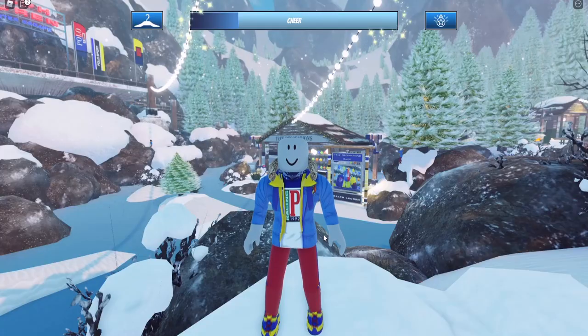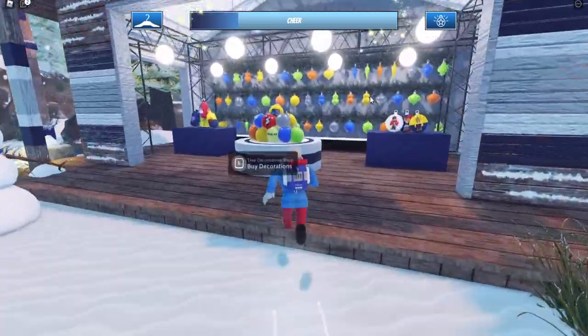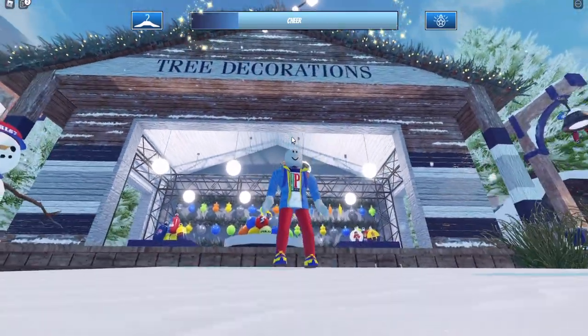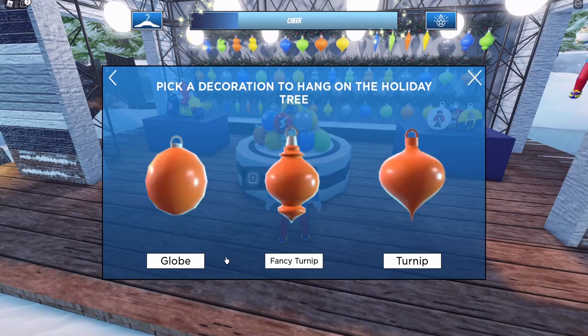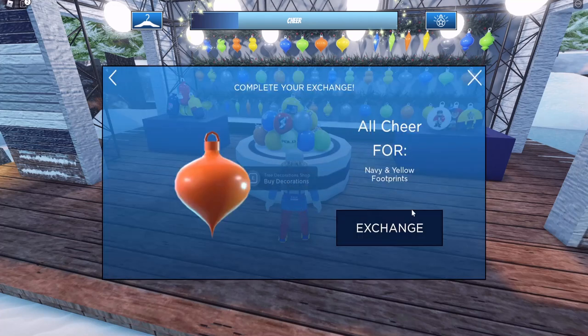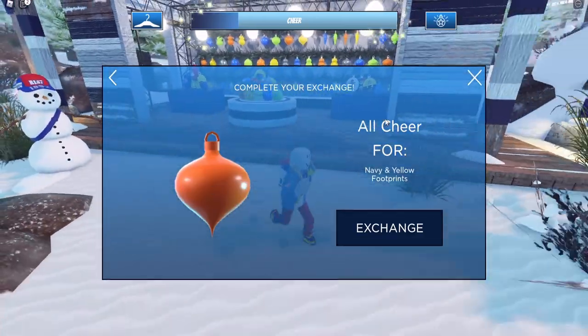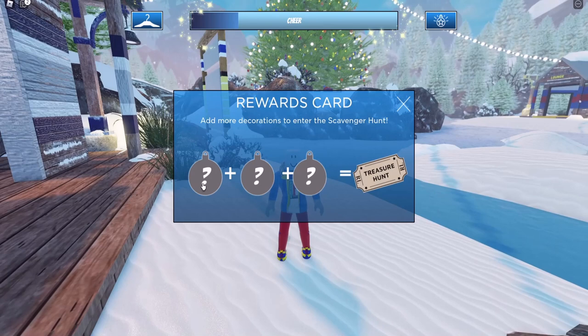I'll keep this video short and concise. You'll need to increase your cheer to 100% — this won't take long at all. Then come to the tree decorations and click on E to buy your decorations. You can purchase any of these, it doesn't really matter — a globe, fancy turnip, or turnip. Click on any of them and exchange 100% of your cheer for one. Right now I don't have enough, but when I do, I can easily get one and then go to the tree and put it there. That will be one completed.